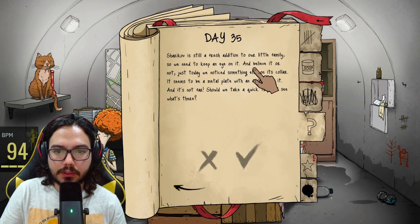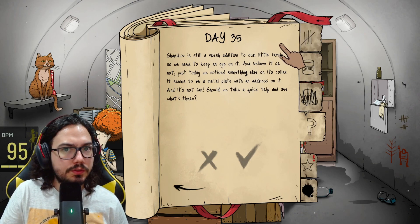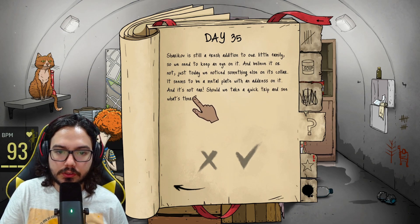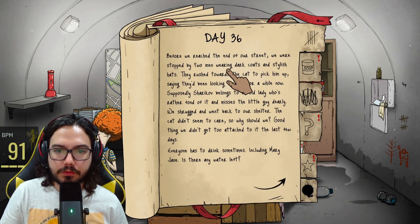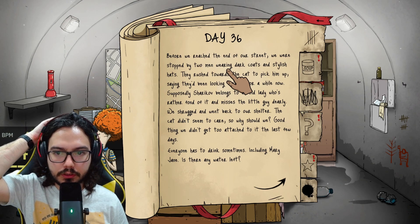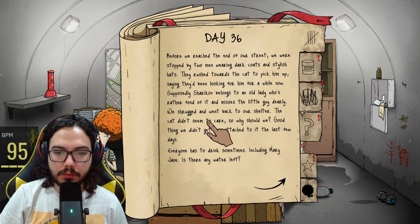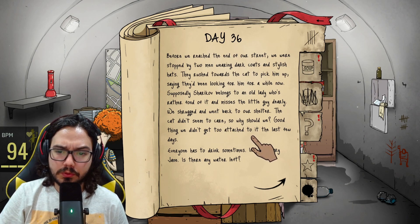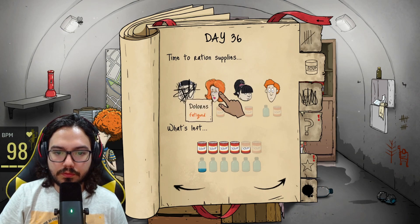Shadikov is still a fresh addition to our little family so we need to keep an eye on it. Just today we noticed something on his collar — a metal plate with an address. And it's not far. Should we take a quick trip? Before we reached the end of our street, we were stopped by two men in dark coats who rushed towards the cat saying they'd been looking for him. Supposedly Shadikov belongs to an old lady who misses the little guy dearly. We were shocked and went back to the shelter — the cat didn't seem to care.